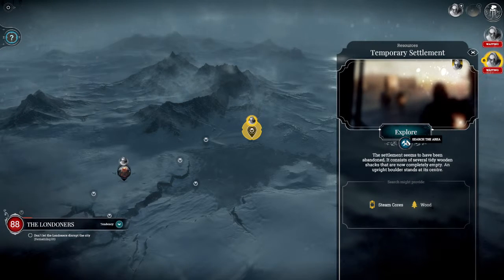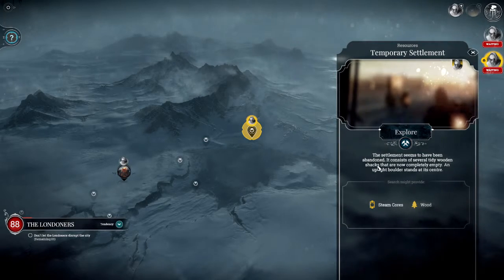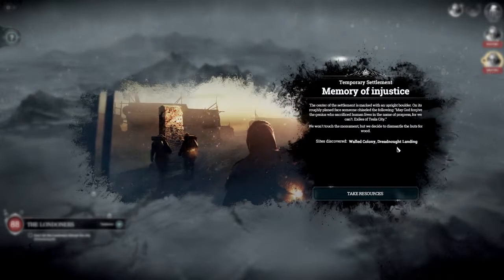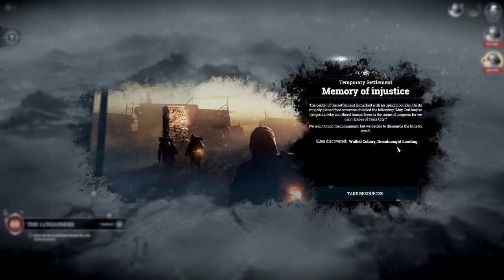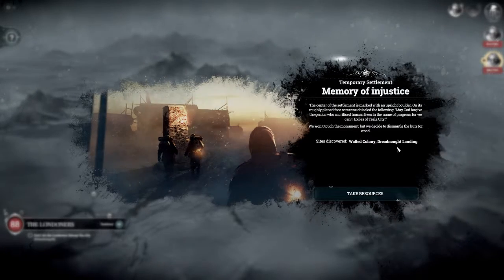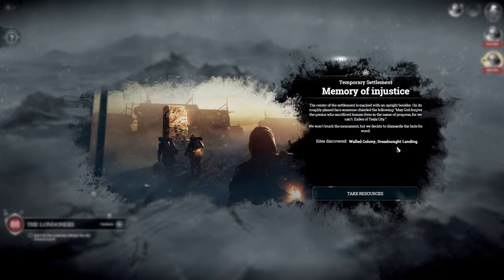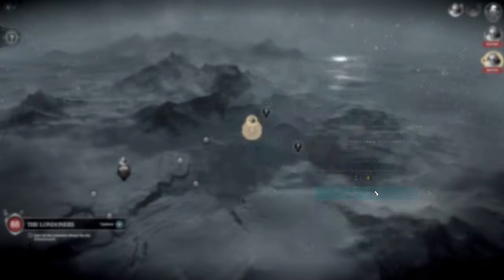The settlement seems to have been abandoned - it consists of several tidy wooden shacks that are now completely empty. An upright boulder stands in the middle. On the roughly panned face someone has chiselled: 'May God forgive the genius who sacrificed human life in the name of progress, for we can't - exiles of the city.' We decided to dismantle the huts for wood.